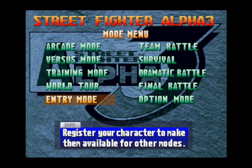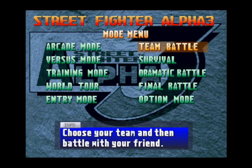In Team Battle mode, you choose your team and then battle with your friend — it requires a second player. It's like a survival-style mode where you pick multiple characters. Honestly, I've never done Team Battle in Alpha 3; we always just went into Versus mode, so I don't know too much about it beyond what it says on the menu.